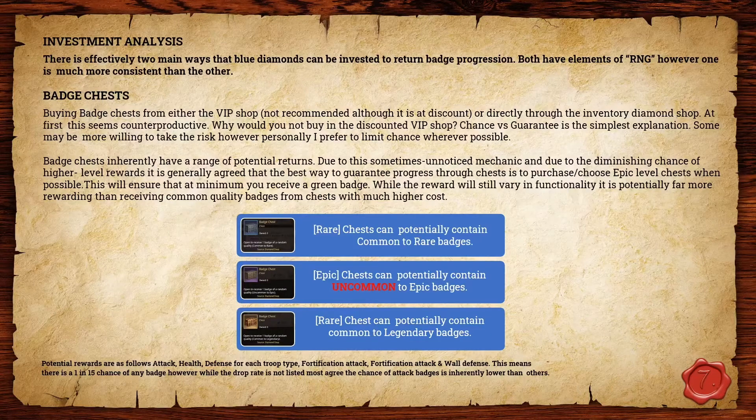In each chest you pretty much have a one-in-15 chance for any given badge type, and then dependent on the rarity of the chest that grows exponentially — if you've got a one-in-15 chance but also a chance of five different rarities, those get multiplied. For me personally, I always where possible go for epic badge chests. If you're buying them with blue diamonds directly, I'd definitely stick with the epics.